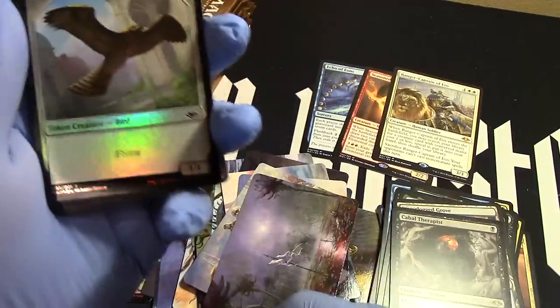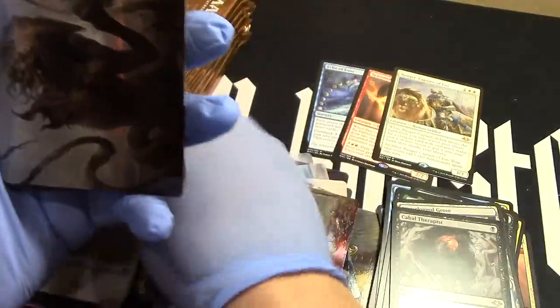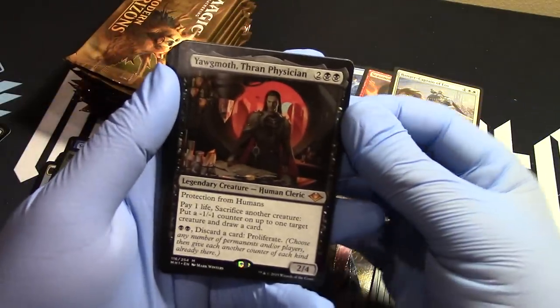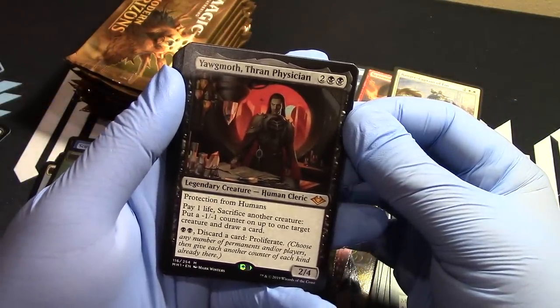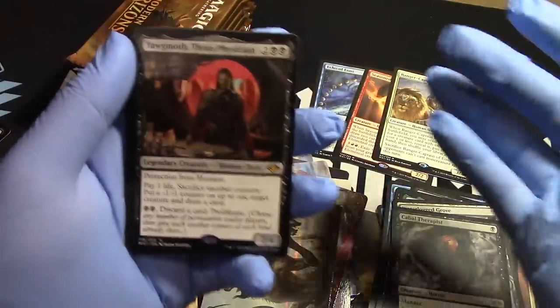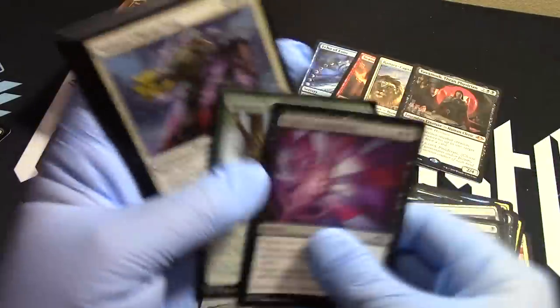Bird foil — watch out. Sliver, forest, and — oh wow — the Yawgmoth Thorn Position. I didn't expect to get another mythic — an extraordinary mythic at that. Nice, there we go. We're up to four — it's a four mythic box. That's good. I thought we were done with the mythics.